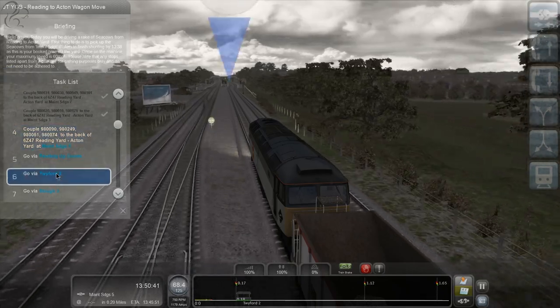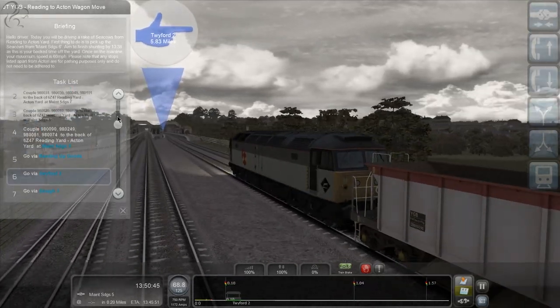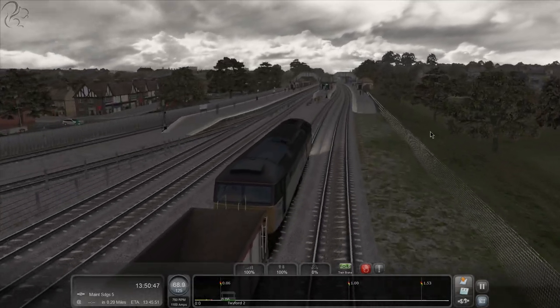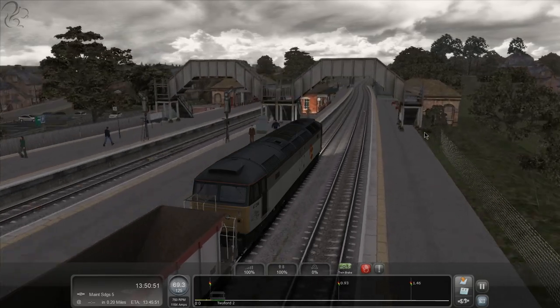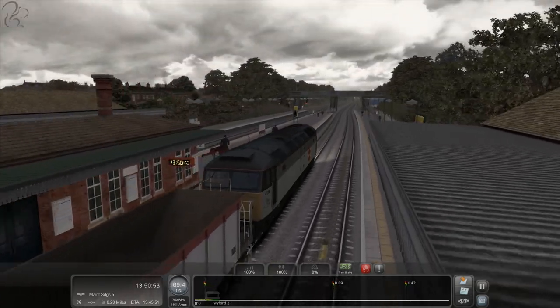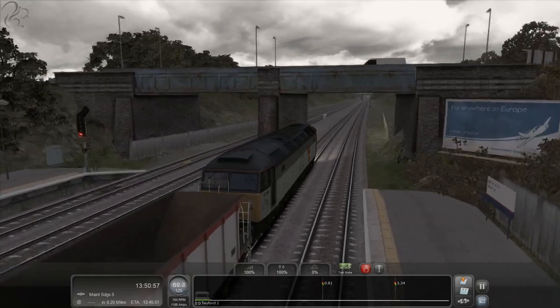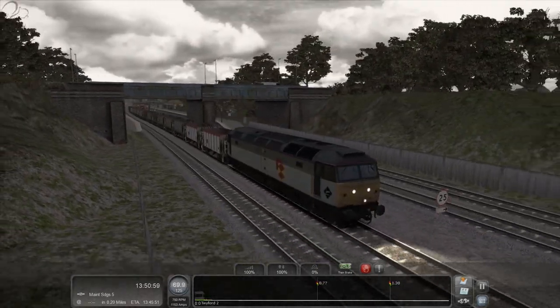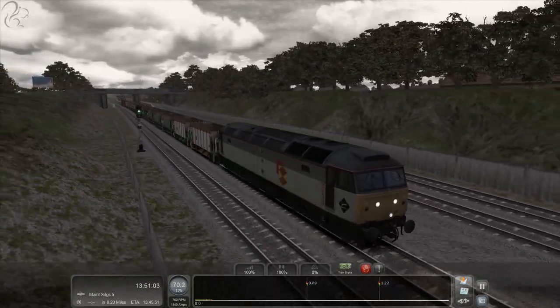We're about to go through Twyford and the scenario still has no clue where I am. I think I've broken the scenario. Weird thing is, we don't seem to be able to go past 70 miles per hour even though we've got a track limit of 125. This poor little diesel just can't cope with that - needs some more gears, I think.